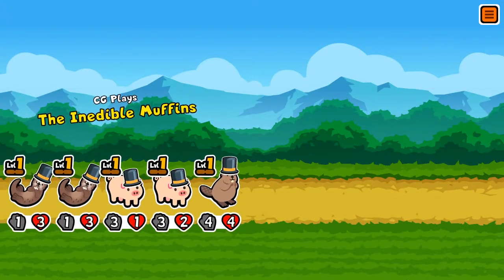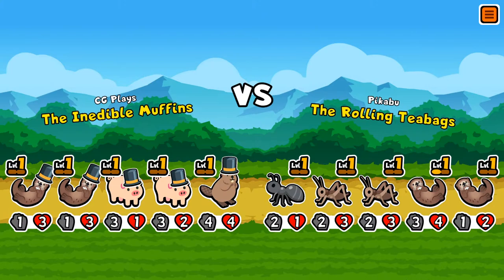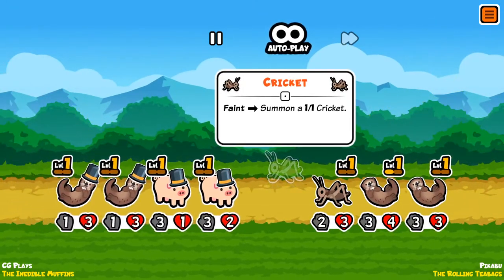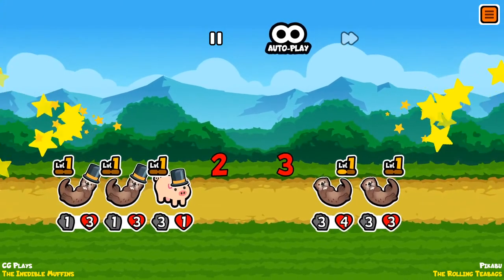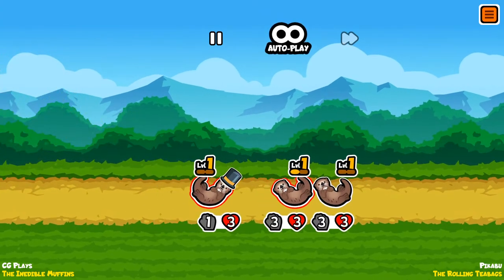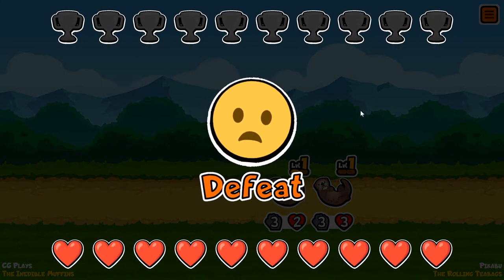I think we can work with this. The Inedible Muffins versus the Rolling Teabags. All right. Big, strong beaver up front. They got some strong otters in the back though. Those otters are — oh no, my pig. How do their otters get so strong, man? What the heck? Well, that's just unfortunate. That's a quick loss there. Feels bad. Early defeat. Not great.